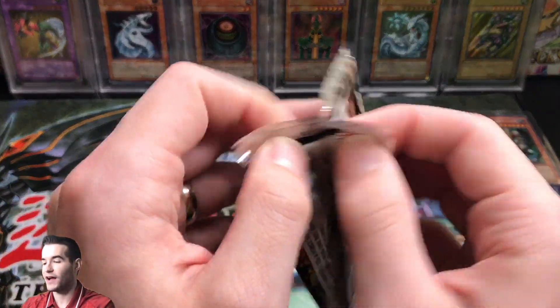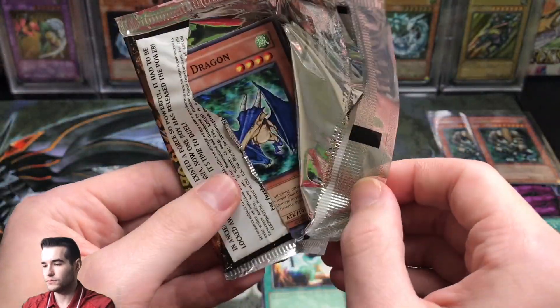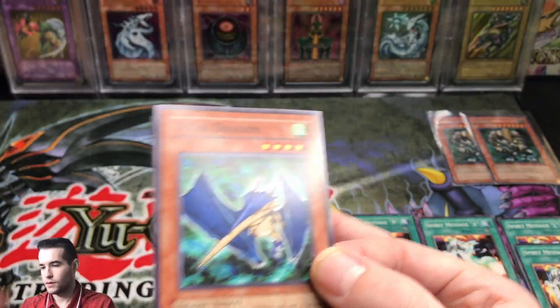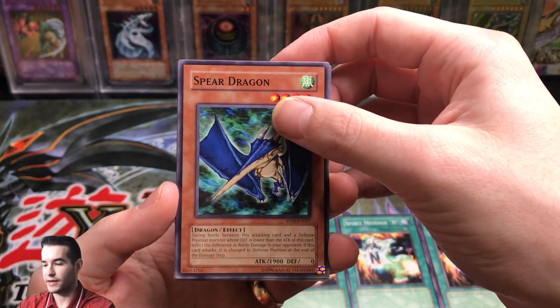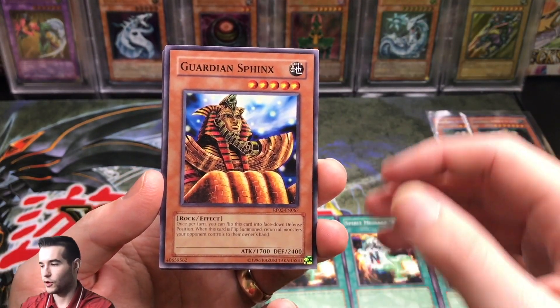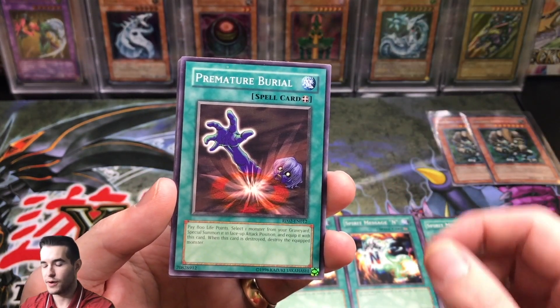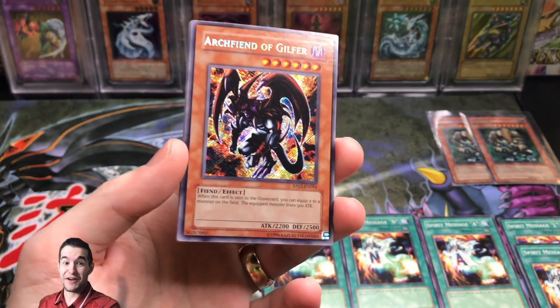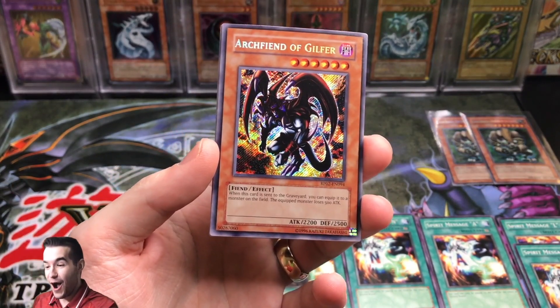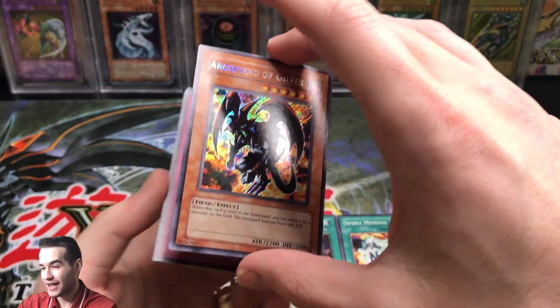Final pack - we're 0 for 5 so far. Can we pick up something epic? Here we go, final pack. Let's see if we can pull something. Spear Dragon. Guardian Sphinx. Gravekeeper's Assailant. Gravekeeper's Assailant. Picture Barrier. Secret Rare! No way!